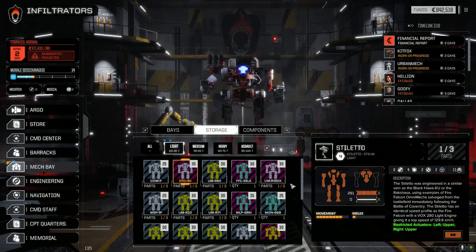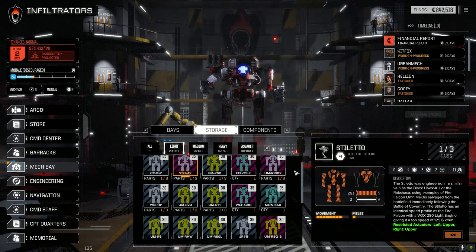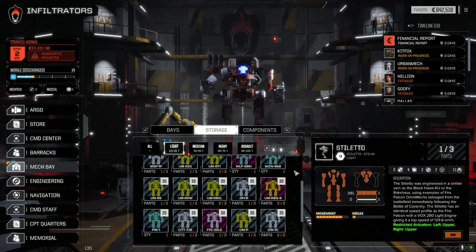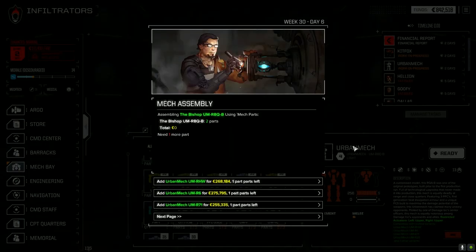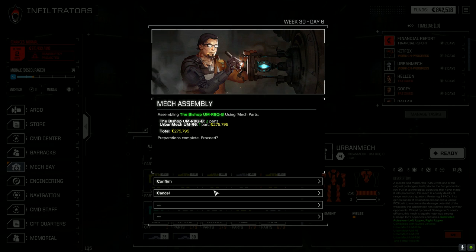That's the Stiletto. Now we do have — this one with three PPCs. If we go to ready this guy, we can use these other parts. This one's more expensive but the R6 is a crappy version I believe. Let's take the R6 at 275,000 — I'm going to confirm this. We're going to put this guy together — the Bishop.